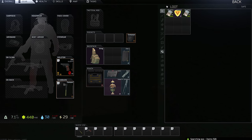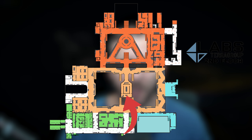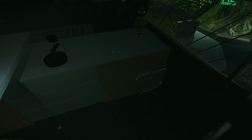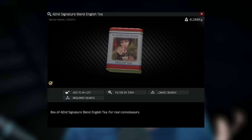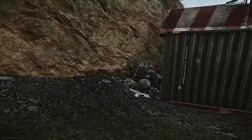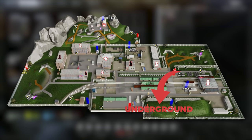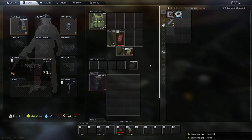Next we have Veritas' Guitar Pick. Same as before with the Raven — search all the safes and golden loot spawns. It's also very common to find this one in the management offices on Labs. The Raven is somewhat common there too. Next we have the 42nd Signature Blend English Tea, which is Saccharil's streamer item. The Ration Supply Crates are the best bet — go into Reserve and the four cage rooms in the Hermetic Door Bunker area, or check the Ration Supply Crates on Woods. They're fairly common so it won't take you too long.